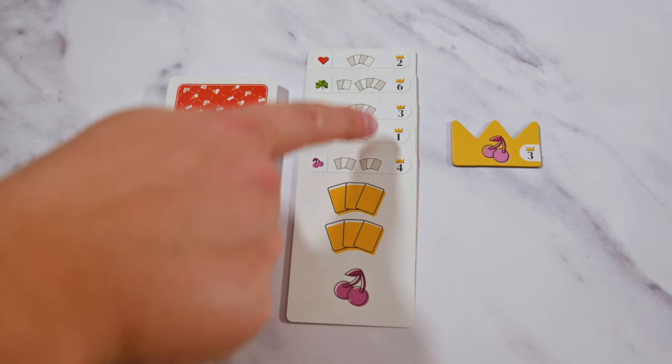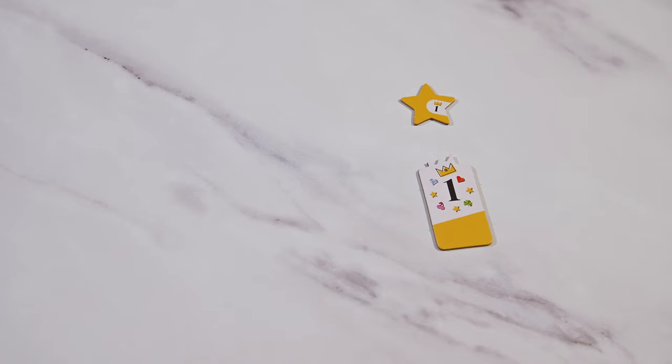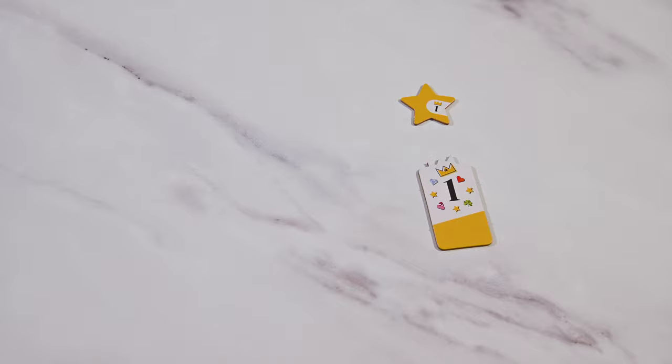The goal of Romy Ramy is to score the most points. You'll do this by fulfilling contracts, claiming trophies, and obtaining suit bonuses associated with different contracts. The game takes place in turns. Turns consist of three steps — let's go over them.